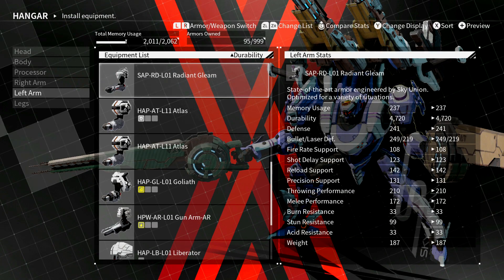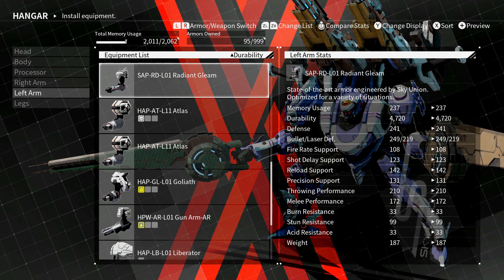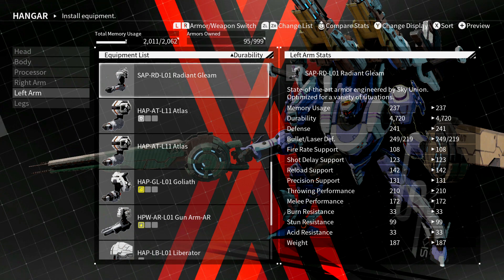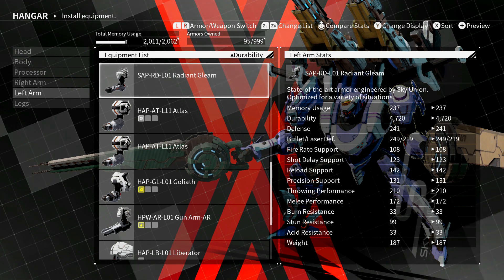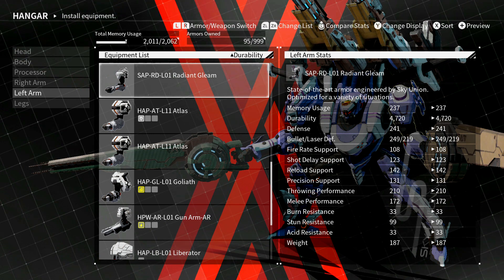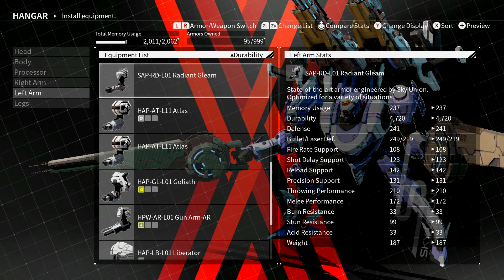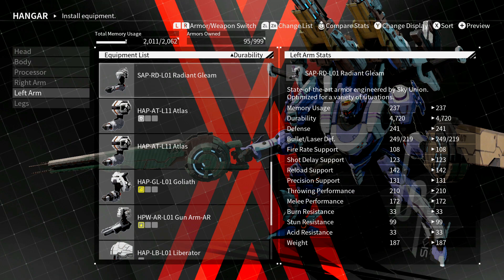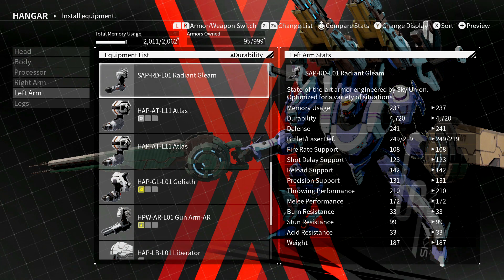For the arms, on the left we're looking at Radiant Gleam. I chose it to give a bit more durability — the defense is fairly equal across the board, which I was trying to balance out. What I really wanted from this one was the firing support: shot delay support, reload support, and the precision was really nice as well. It's very middle-of-the-road in terms of arms. I wanted to specialize somewhat without losing too much durability, to give you guys longevity while still being viable. Radiant Gleam gives a good measure of stats across everything — a jack of all trades, a little on the heavier side.